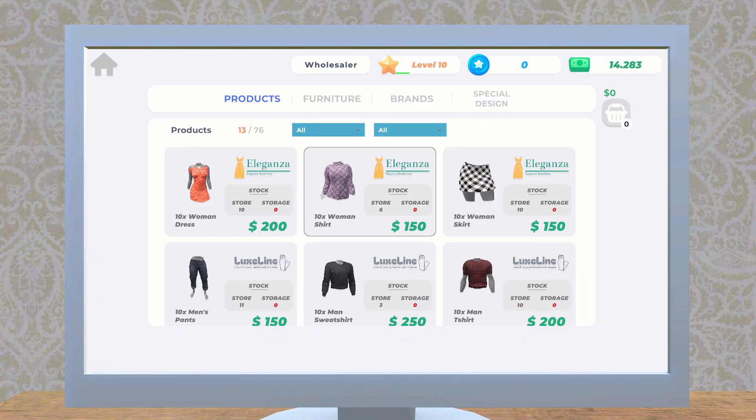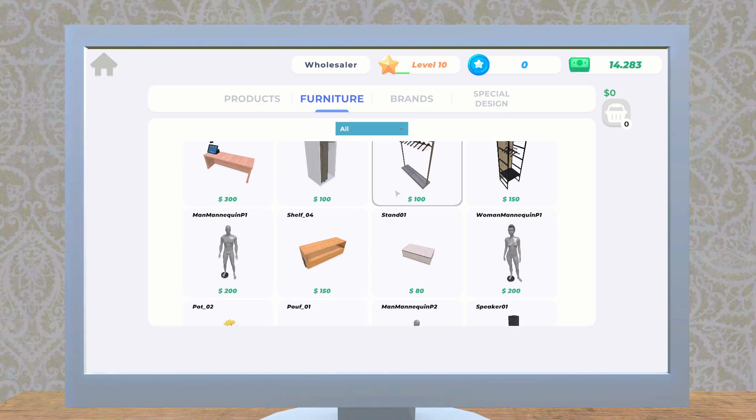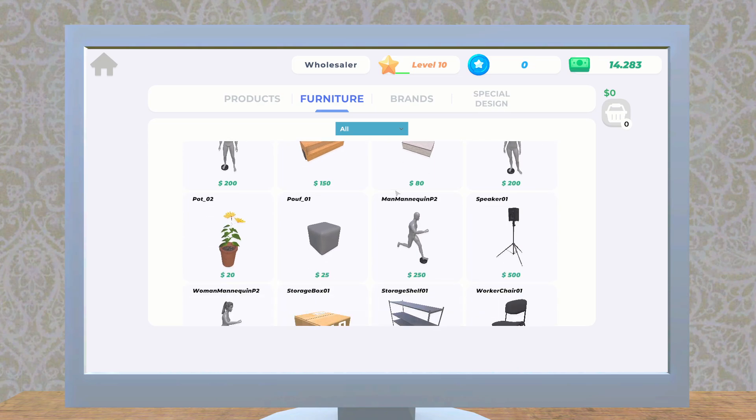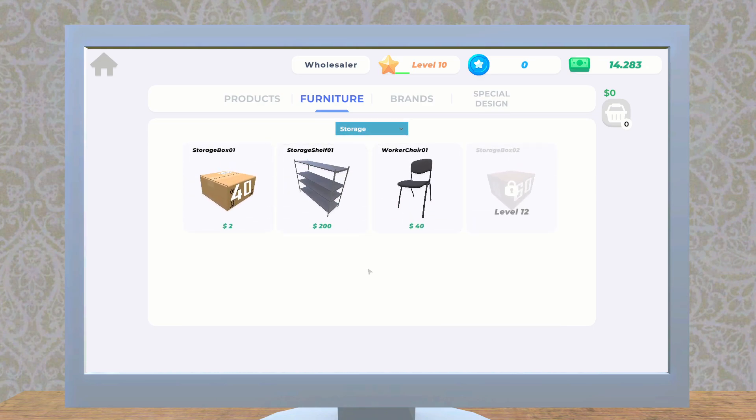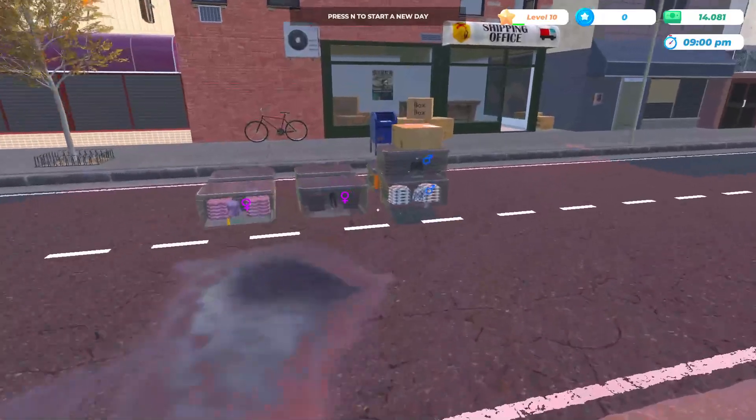Okay, I think this is all we can get for now. Let's go ahead and purchase that. I wonder — should we find some extra shelving? Let's check out the storage solutions. There's a storage box and then there's a storage shelf. And what does the chair have to do with anything? I don't know — I think we'll get one of these though.